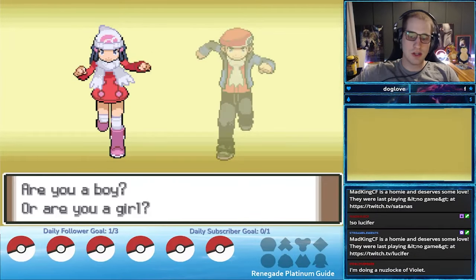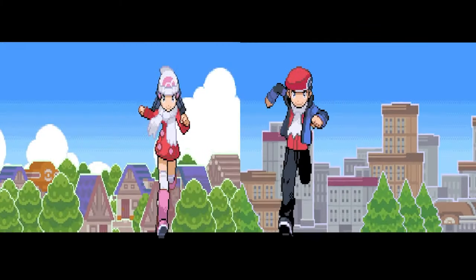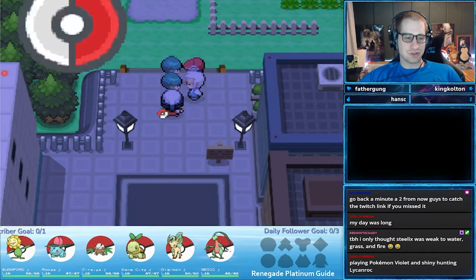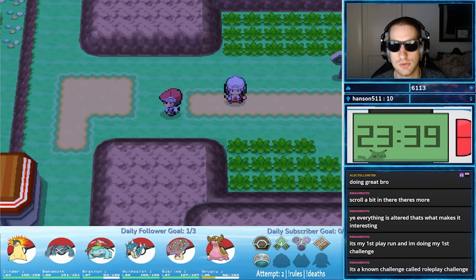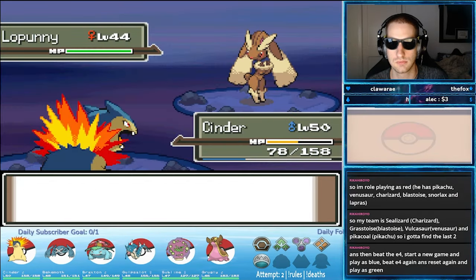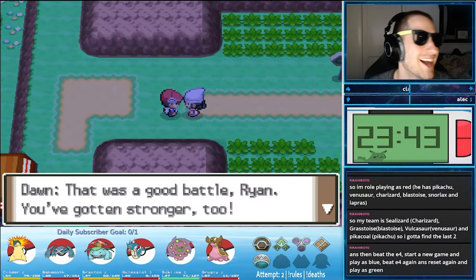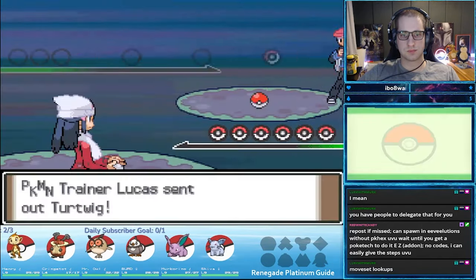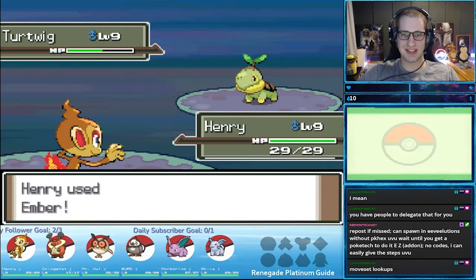Your first choice in Renegade Platinum is choosing to play as Lucas or Dawn. Unlike other games, this choice actually carries some weight, as Lucas and Dawn's teams are different from each other. You will fight alongside Dawn or Lucas at various points in the game, but more importantly, you will face them in major boss fights. Many Nuzlockers state that fighting against Dawn is more difficult than fighting against Lucas. I've played as both characters and lean towards playing as Dawn being the easier option, but I'll point you towards the docs for the full team breakdowns.